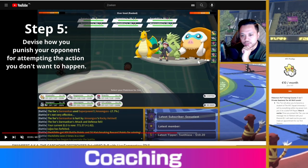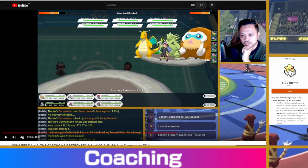Step five: devise how you punish your opponent for leading with Mamoswine in case he does. The only way I can do this is by bringing in my only Pokémon that can take hits from it and force it out — going for a Water-type attack. That's my Swampert.